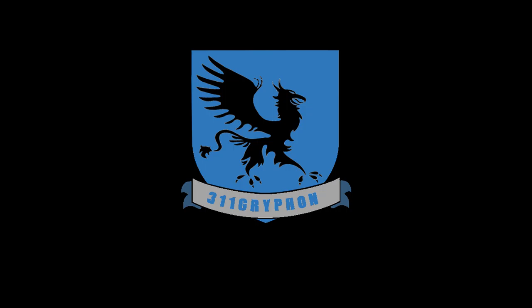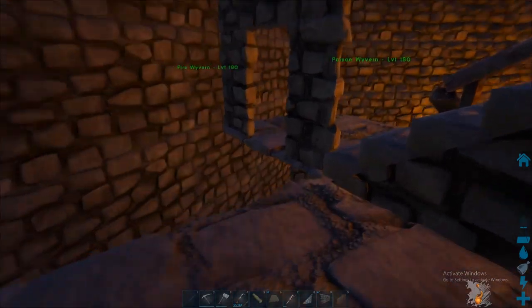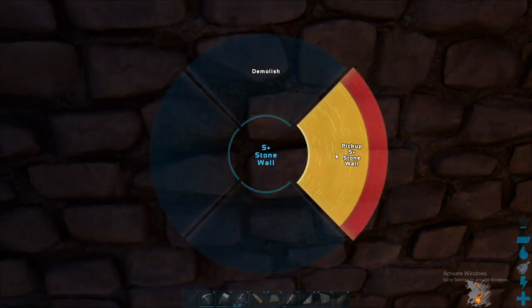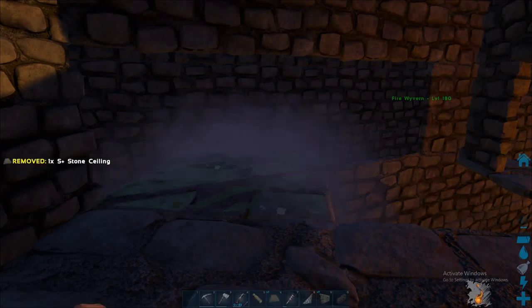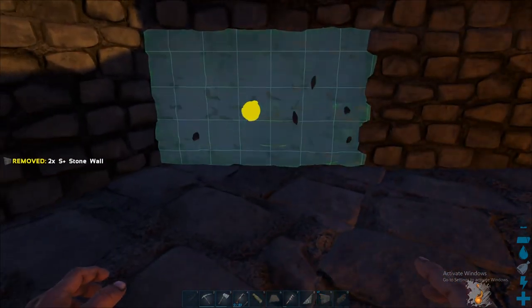I wanted to do just an interesting and fun build, not for my main base but as a base that I'm not going to use in ARK. This is on Ragnarok and I wanted to do a hexagonal base. When I first started building with the S+ stuff, I didn't realize it was a hexagon — the triangle pieces are unilateral triangles.